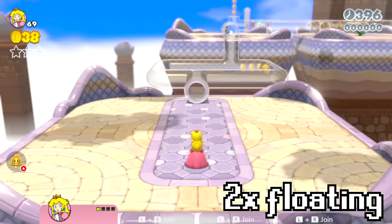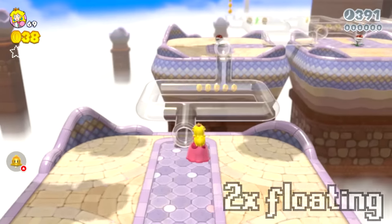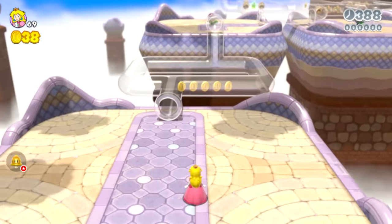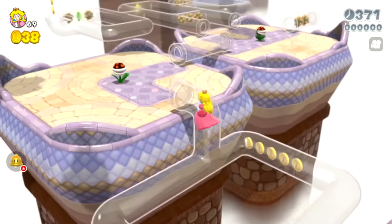Today, we play through World 6 of Super Mario 3D World, except every time we complete a level, Peach will be able to float for longer and longer. So let's see what this is going to be like. Let's try to get through this without using any pipes.